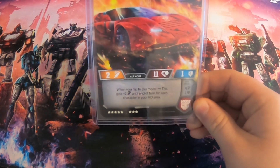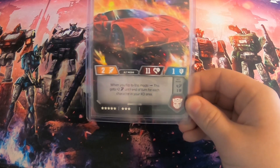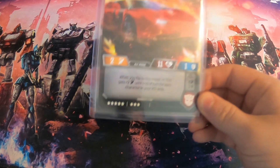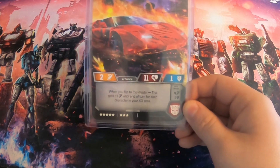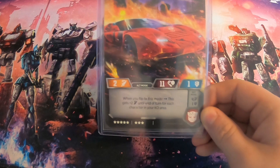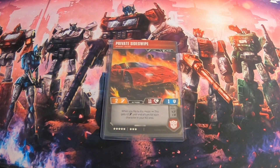First of all, let's talk about Sideswipe himself. He is a car melee in his alt mode. He's 2/11/1 as an 8-cost, which already off the bat is not very impressive. His effect is: when he flips to this mode, he gets plus 2 attack until end of turn for each character in your KO area. That's a decent effect if you can get a ton of characters in your KO area, but part of the challenge was not to use Wave 2 Grimlock, which lets you pull characters into your KO area.